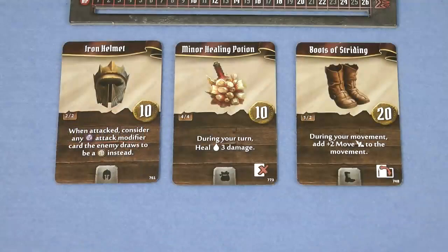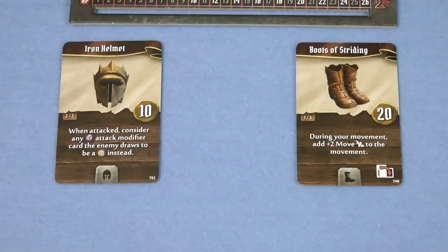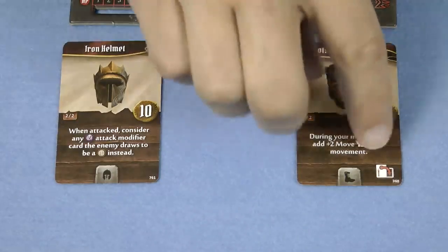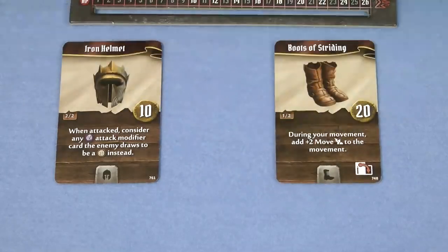When you start adventuring you will have some gold with which to buy your starting equipment, and when you've collected some more gold you can return to Gloomhaven to buy even more equipment. There are three main types of item: ones with a permanent effect such as the Iron Helmet; items that can only be used once per scenario, such as this potion; or items that are turned sideways to use, like these Boots of Striding. If you remember back to when I explained about a long rest, that's how you can recover your spent items, so it's likely that you'll be able to use these items multiple times during a scenario.